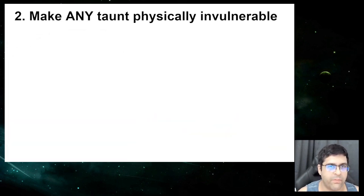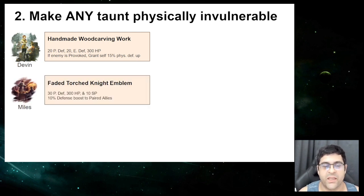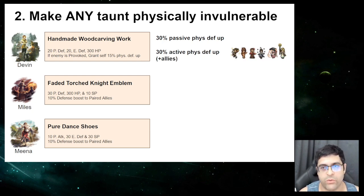Moving on to the second strategy: we can make any taunt physically invulnerable. If we use Devon's A4 accessory, which gives 15% defense up when an enemy is provoked, plus Miles' accessory giving 10% defense boost to paired allies in the back row, and Mino's accessory also giving 10% defense boost to paired allies, we get 30% passive physical defense up.